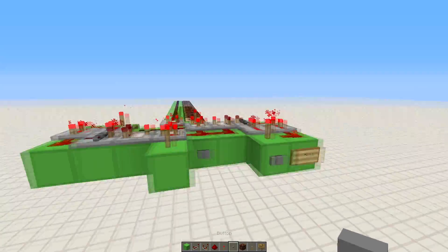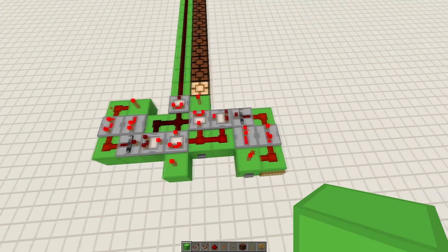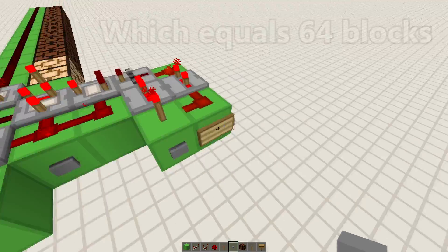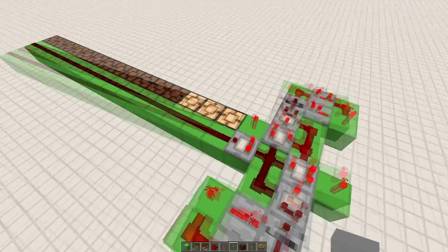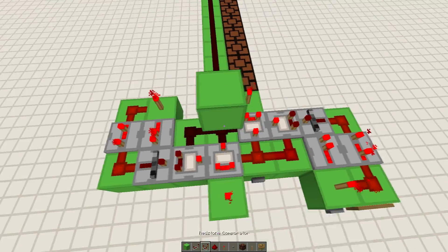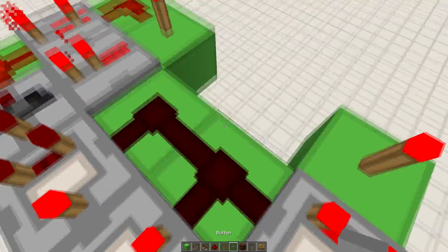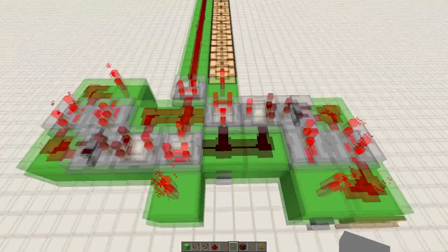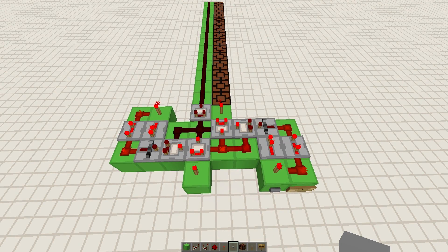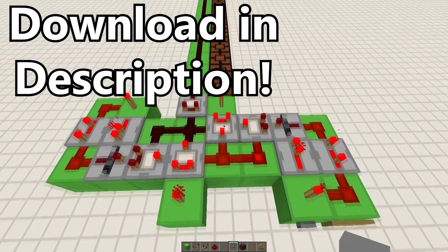It's the most compact design right there — I don't think it gets any smaller, but we'll see in the future. This design is only 4 by 8 by 2, as you can see right here. You press button plus 1 and it goes up, press the other button minus 1 and it goes back down, and you can reset it or set it to 15 as well. If you power it here with a signal strength of 15 it will set it all the way to 15, and if you power here with a signal strength of 15 it will turn it off completely, as you can see right there. You can power these with torches from the top if you were wondering.